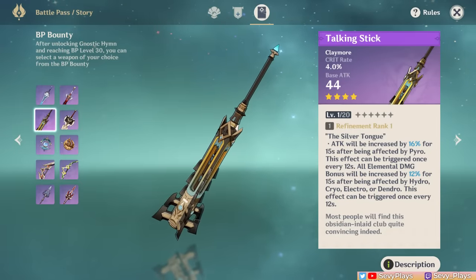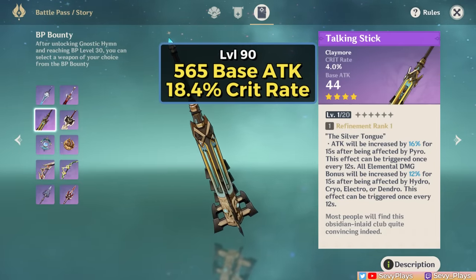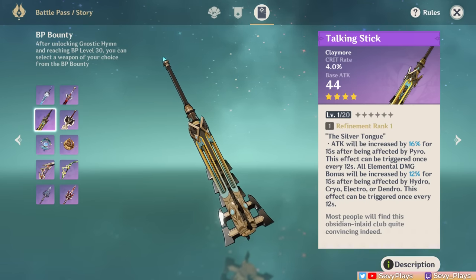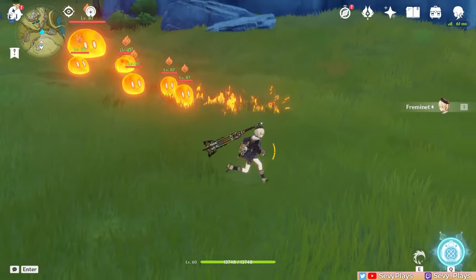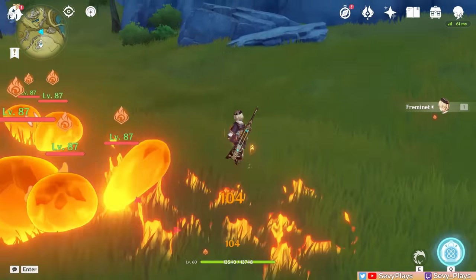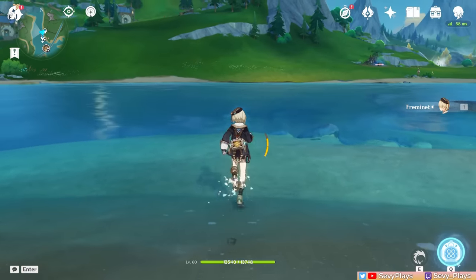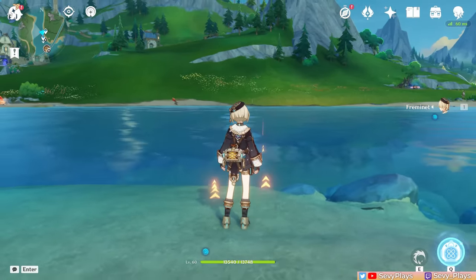Next is the Talking Stick, which comes with 565 base attack and 18.4% crit rate. What makes this arguably the weirdest of the new group is that this is the first time I've seen a passive dependent on the wearer being affected by certain elemental auras — not an opponent. Specifically, if the wearer is affected by Pyro, they get an attack increase. If affected by Hydro, Cryo, Electro, or Dendro, they get an elemental damage bonus increase, and it's possible to get both buffs at once.